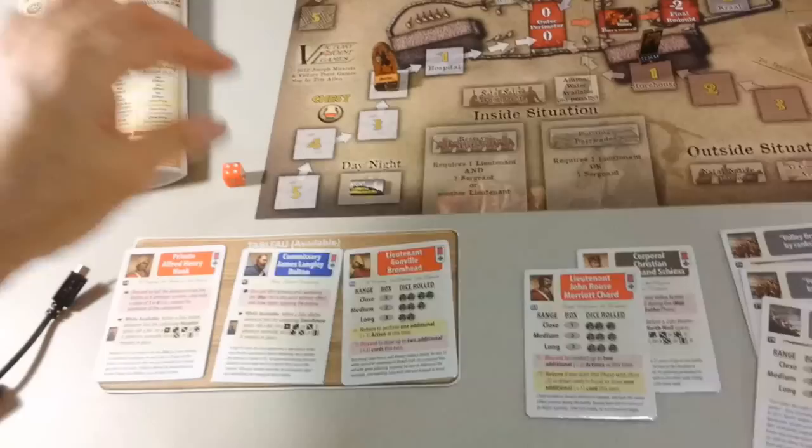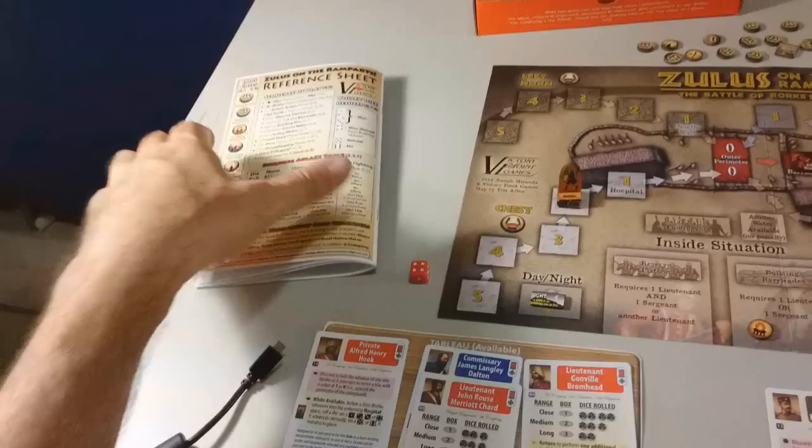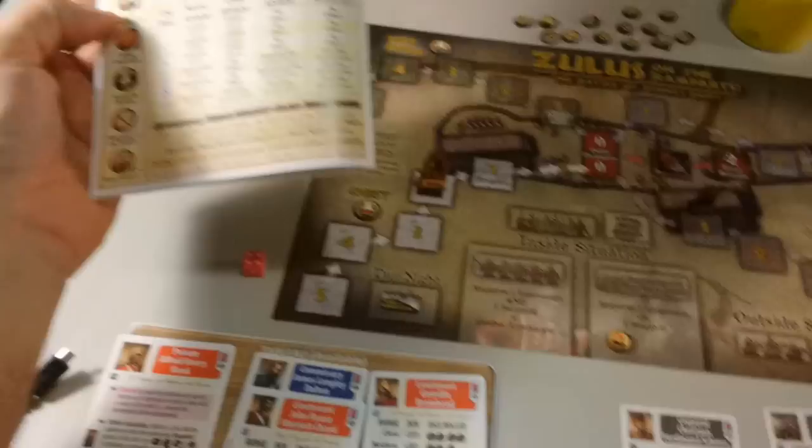Now we have the hero phase — we put the hero back here. Housekeeping — no, we have the maximum number of cards. Next turn and it reads 'Fire again.' This chit is returned to the Impi cup. So we roll on the non-ablaze column — a two: the hospital is ablaze again. That didn't help.